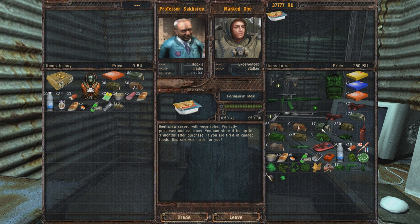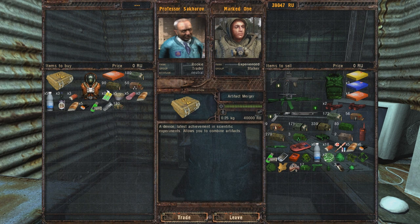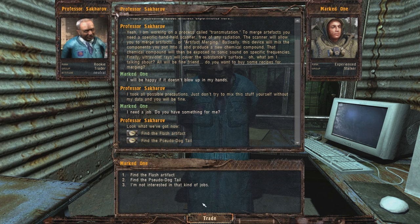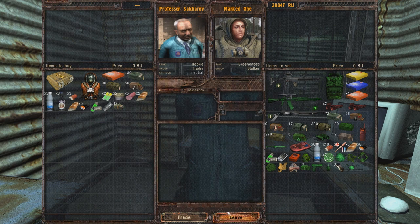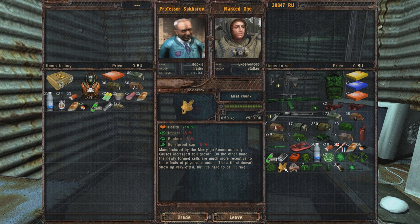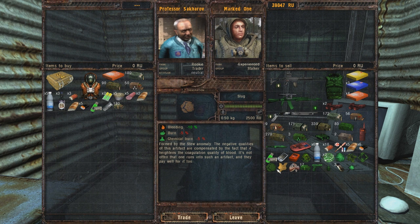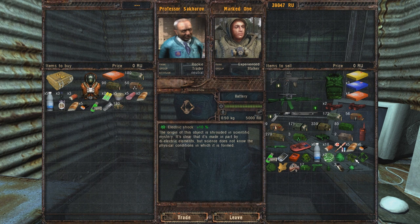I'm going to sell some of this. Don't need it, it's heavy. I would like to take this, but it's 40 bloody thousand. Flash artifact - do I have a flash artifact? It's this one, isn't it? Yeah, it is. But it's more endurance, so... I don't know. I want to keep it. I mean, it's the one thing that gives me endurance. So I think I'm going to keep it for now.